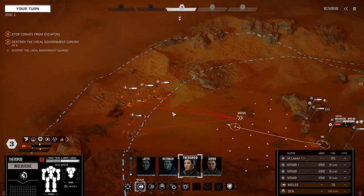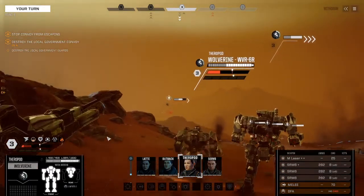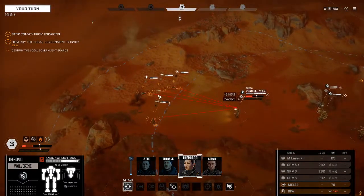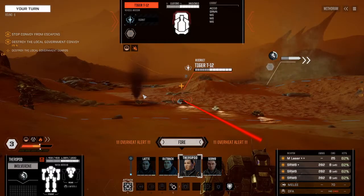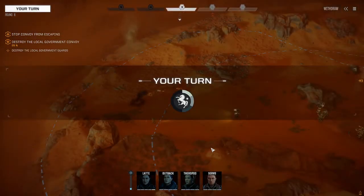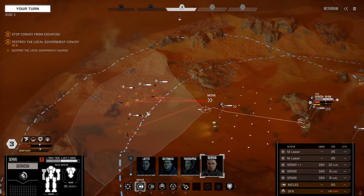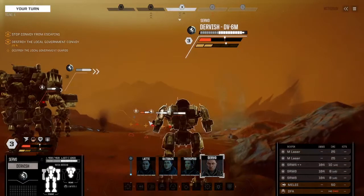Sensors have something — hello little Javelin. You missed. His evasion is horrible. I'm not even going to try to shoot him — just hit him with a sensor lock. That's aiming out of cover though, so it's a bit risky. Got a lock. He does have machine guns but he's out of range for the time being. Theropod, you're up — slightly out of range.